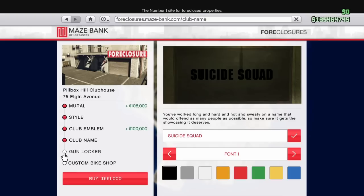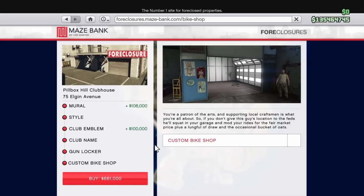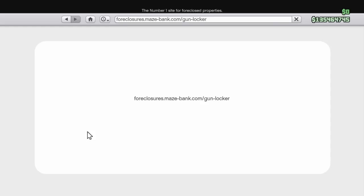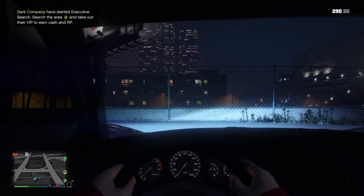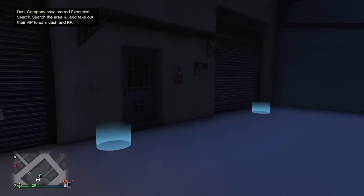You can have your gun locker if you want to add it on to the purchase, and it will go up in your custom bike shop. It does cost a bit more to have all this done. You just want to go ahead and purchase that, back all out, and head to your MC clubhouse that you've just purchased — in this case this one's mine — so just walk into it.